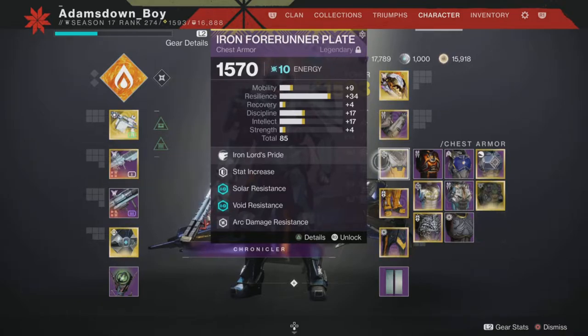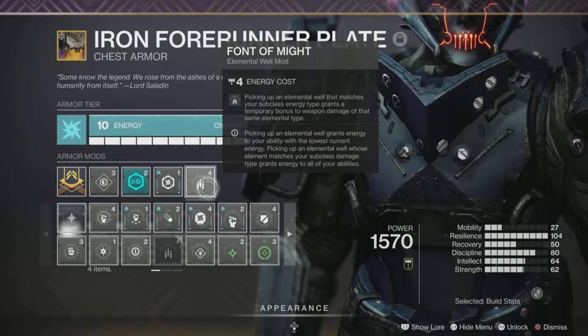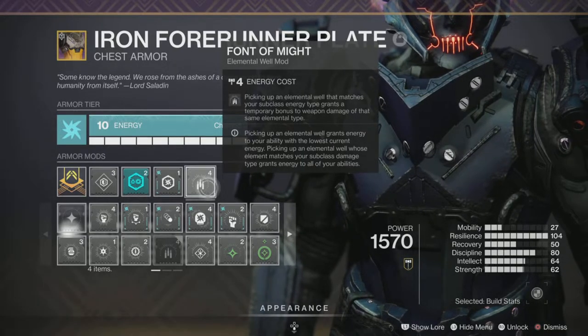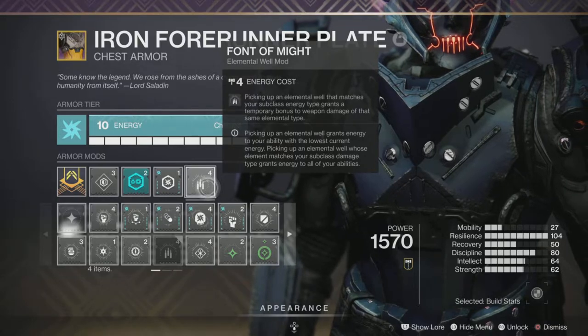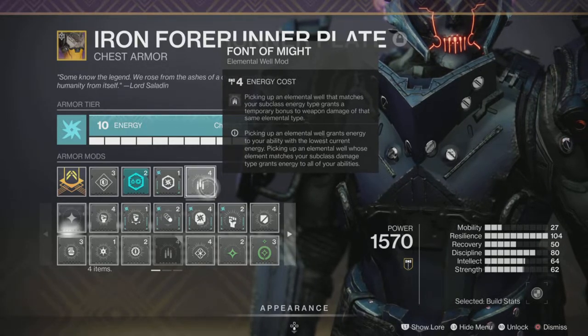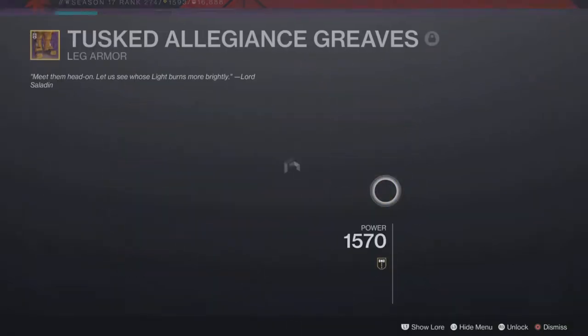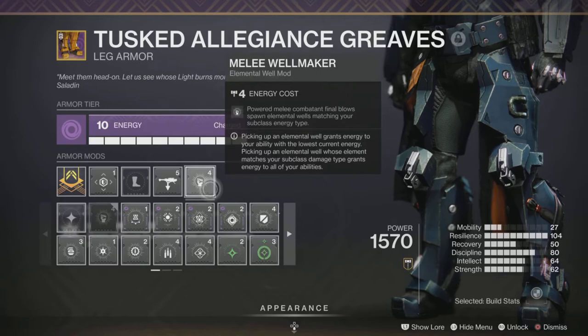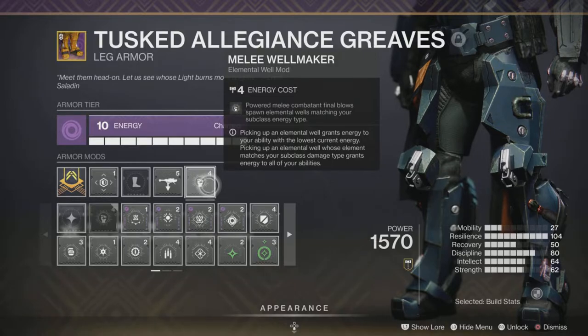On the chest I've got the Resists, and I'm also using Font of Might. When I'm picking up wells, having additional damage is never a bad thing, so I've got the energy to spare for that on the chest. On the legs I've got the Scavengers and Melee Wellmaker. That means if I'm using my Bonk Hammer and I get a kill, I'm going to get a solar well as a result.